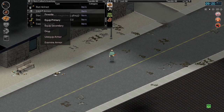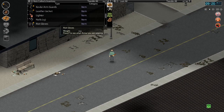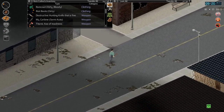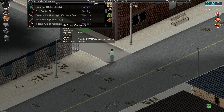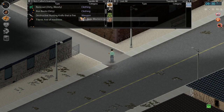Let's add these to our favorites so we don't accidentally drop them — our SWAT armor. Favorite. Very heavy load, 24. This stuff must weigh a lot. This armor.